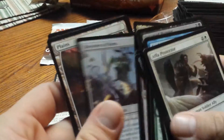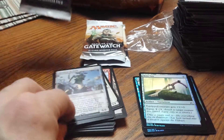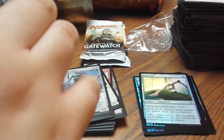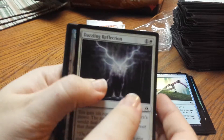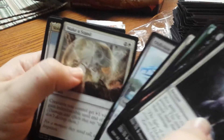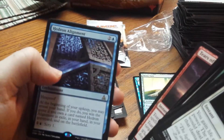Ancient Crab and a Deceiver of Form. Hedron Alignment.